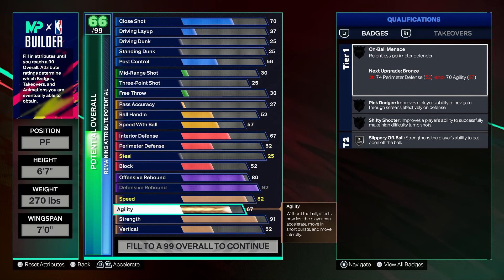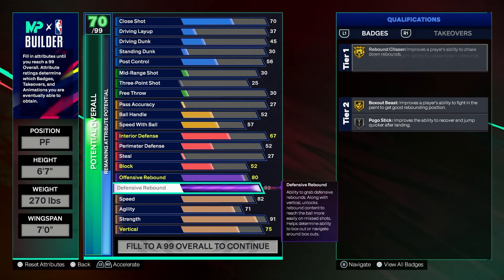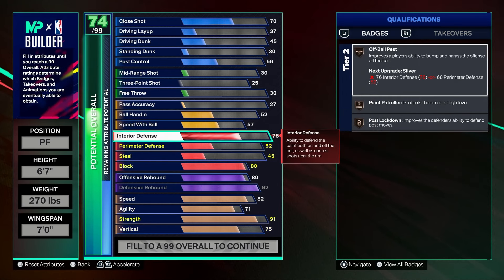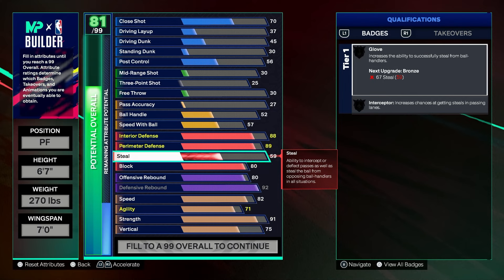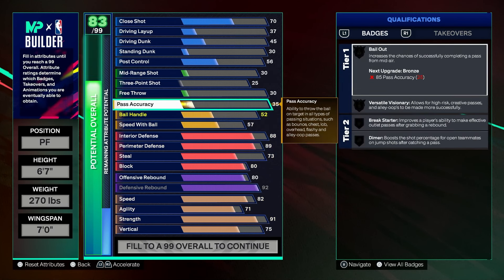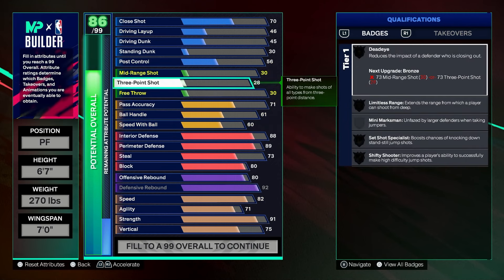A lot of you might prefer this heavier version. We add 71 agility for Pick Dodger. Vert we're doing 75, which gives us the blocking badge, and we'll add 80 block for High Flyer Denier and Pogo. Interior D at 88 and perimeter D at 89, which gives us Movement Enforcer at Hall of Fame. Steal at 73 for Interceptor — you don't need to max steal anymore since it's so overpowered and everyone gets primed down. Pass accuracy at 71.